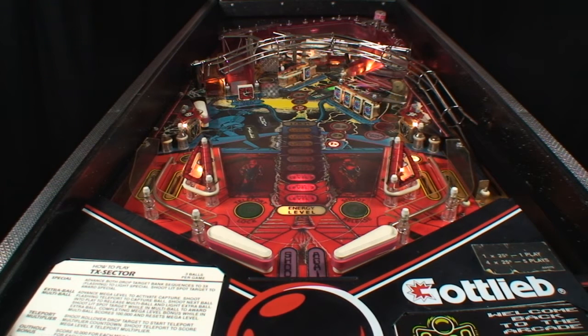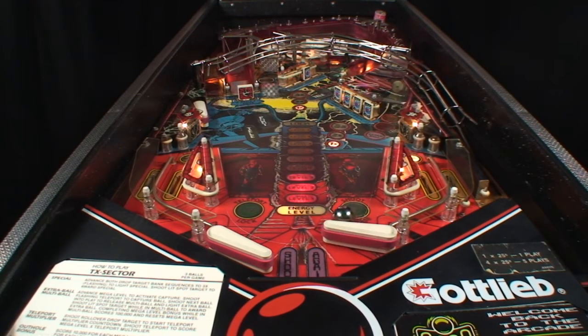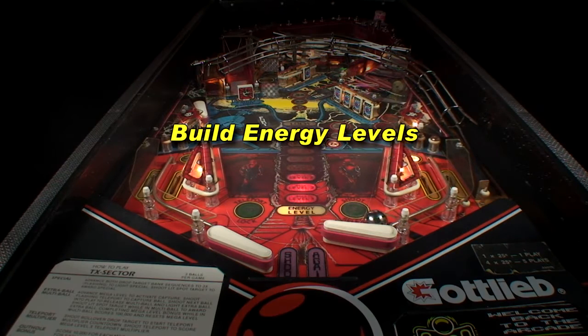The futuristically themed TX Sector utilizes staged ball locks to simulate teleporting the ball from one side to another. The two main scoring features are building energy levels and teleporting.